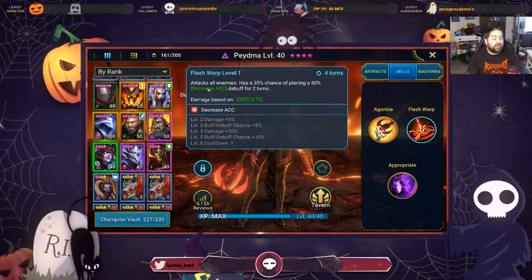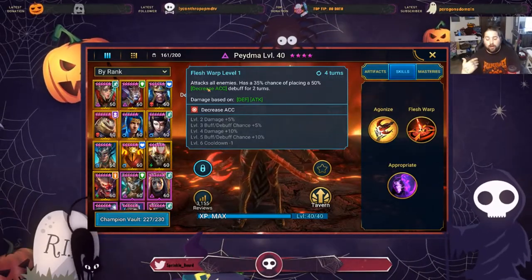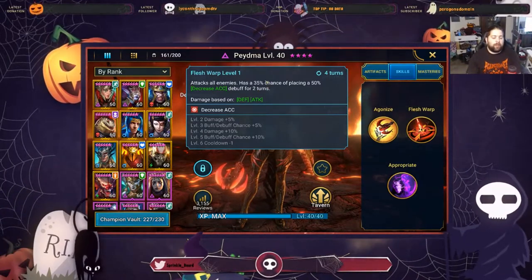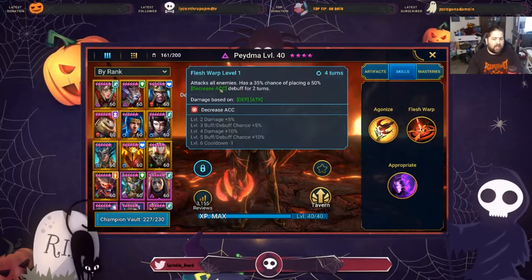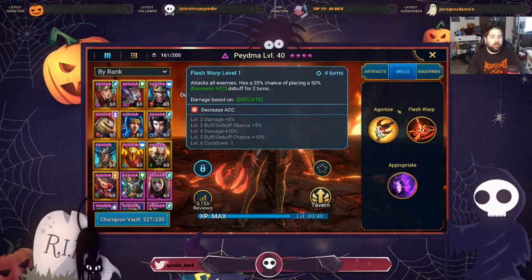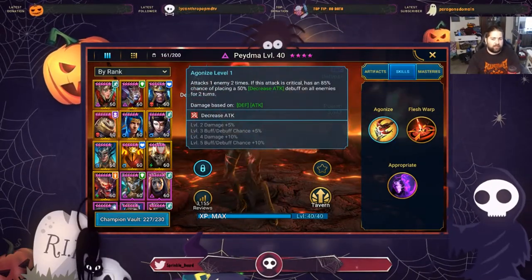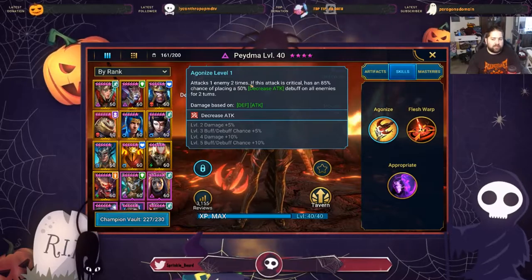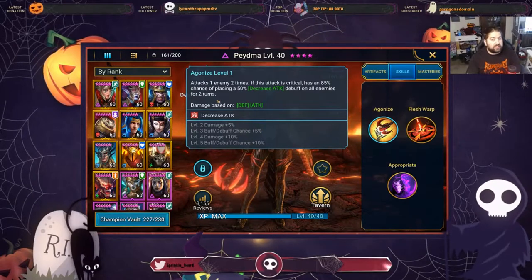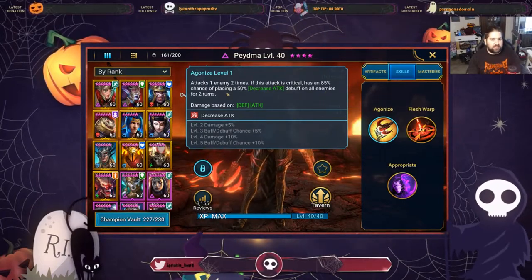We have another debuff situation: Flesh Warp puts a debuff onto our opponents, and Appropriate steals buffs. So we have two reasons that we really want accuracy. Her third skill attacks one enemy two times, and if this attack is critical, has an 85% chance, eventually 100%, of placing a 50% decreased attack debuff on all enemies for two turns. This is where Piedma differs a bit from a lot of other defensive champions — we are going to focus very heavily on her being a damage dealing defense champion.